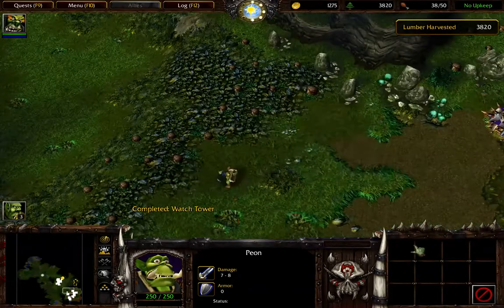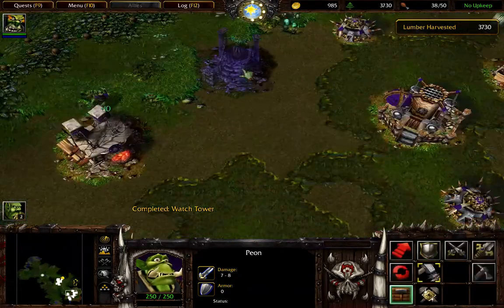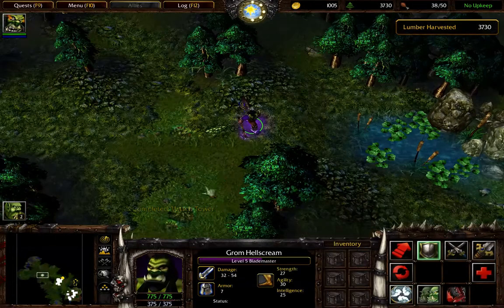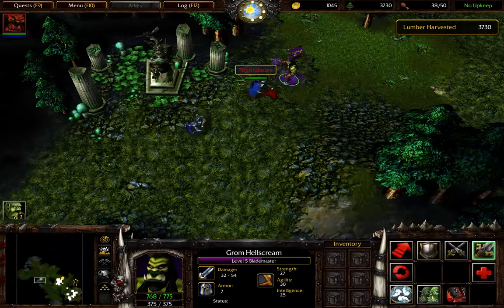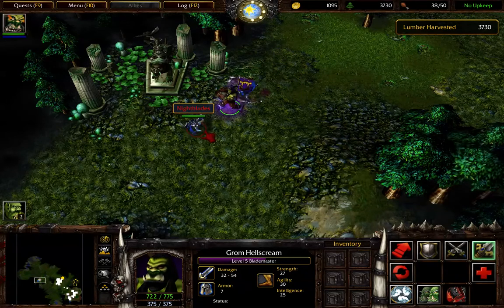Build an altar of storms in case Rahm is killed — which he shouldn't be, but just in case. He can take these guys out. They always station a couple of archers here, so you can kill them pretty easily.